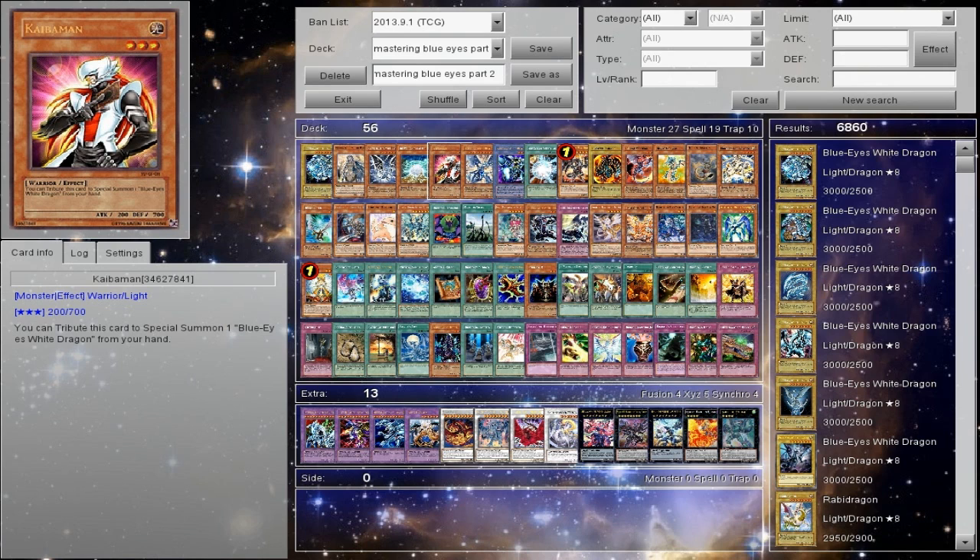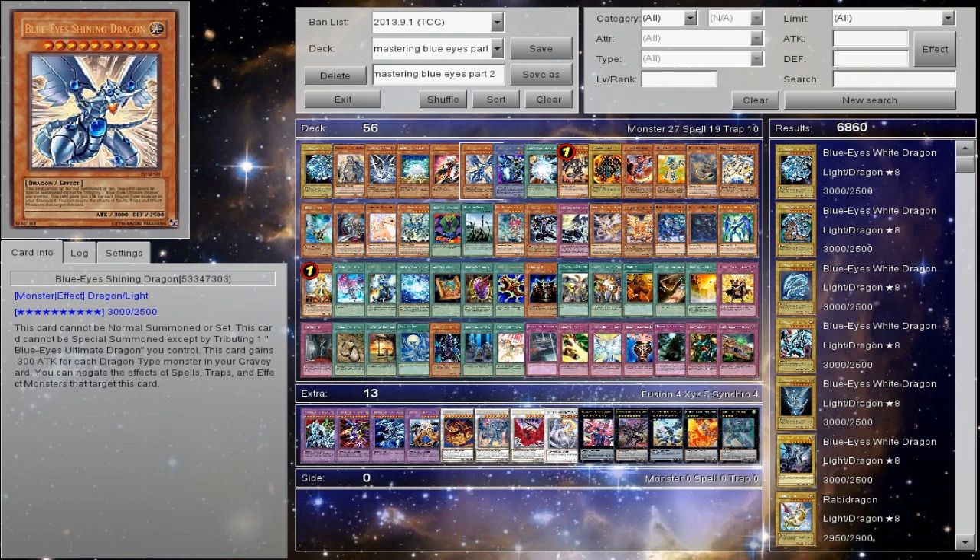When Kaibaman first came out it was actually really good, but right now it's kind of bad. Blue Eyes Shining Dragon — a lot of people struggle to meet the requirements. I actually found a way to do it, and that's going to be a separate deck. It's one of those outdated support cards, but there are ways of pulling it off. It's not running your typical Blue Eyes deck; it's more like hyper-turbo Blue Eyes. It's Shining — why wouldn't you want to do it?